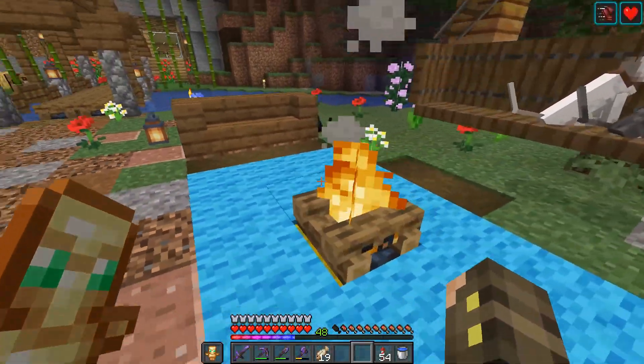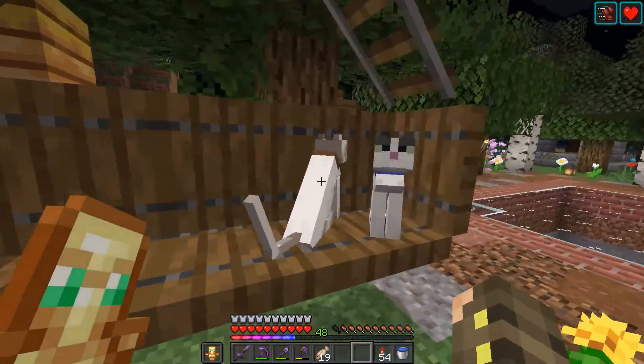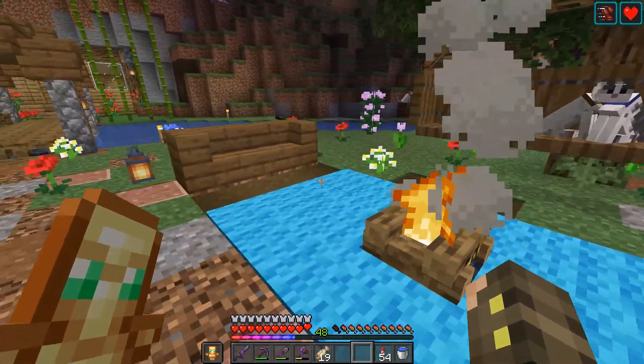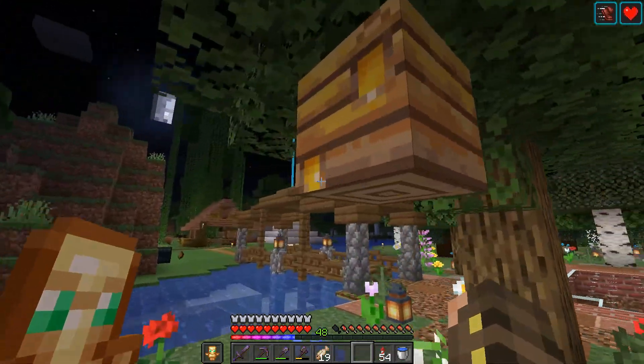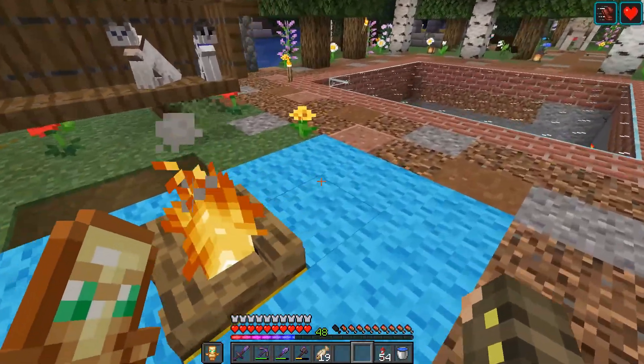Down here we have a little cat sitting area with tons of little cats and stuff. This is Marjorie, and these other cats I don't know their names. I have a little beehive up here that has no bees in it, but it looks cool. There are two more cats over there — I don't know where they came from.